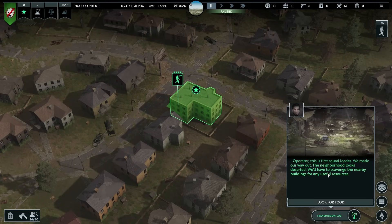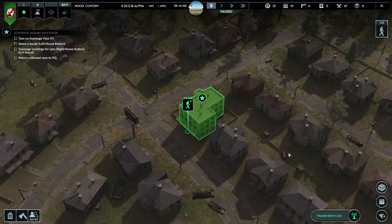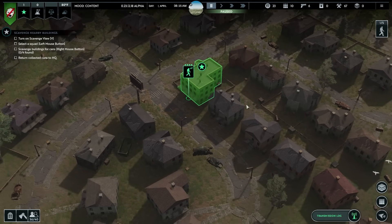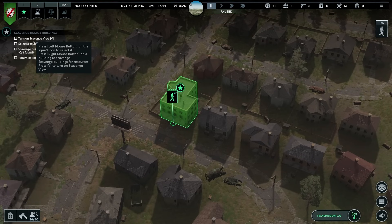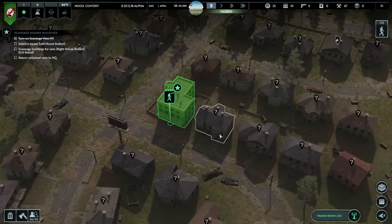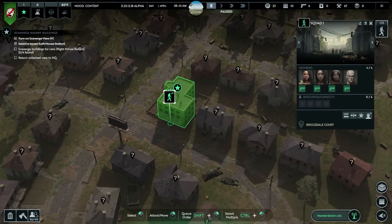This game starts off on the right foot - right from the jump it's going to give me a tutorial. Find something to eat as fast as possible. Spacebar pauses, F1, F2, and F3 changes the time. At the top you can see right there, and Q and E rotates. I'll try and give you as many tips as I can because when I'm watching someone play a new game I like to get tips. Turn on scavenge view with V - it puts all the question marks. Once you scavenge something the question mark will go away.